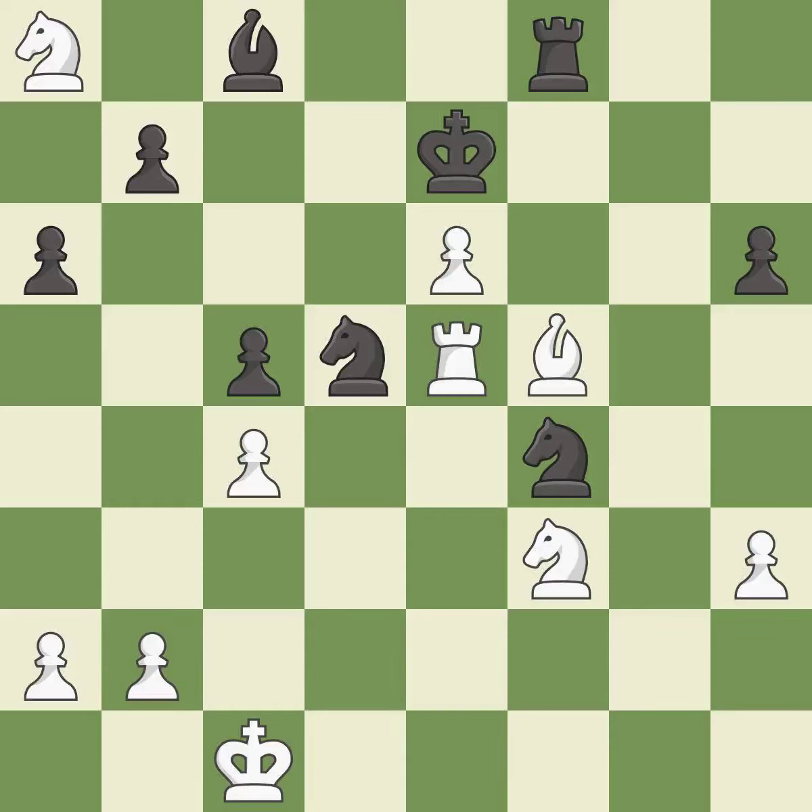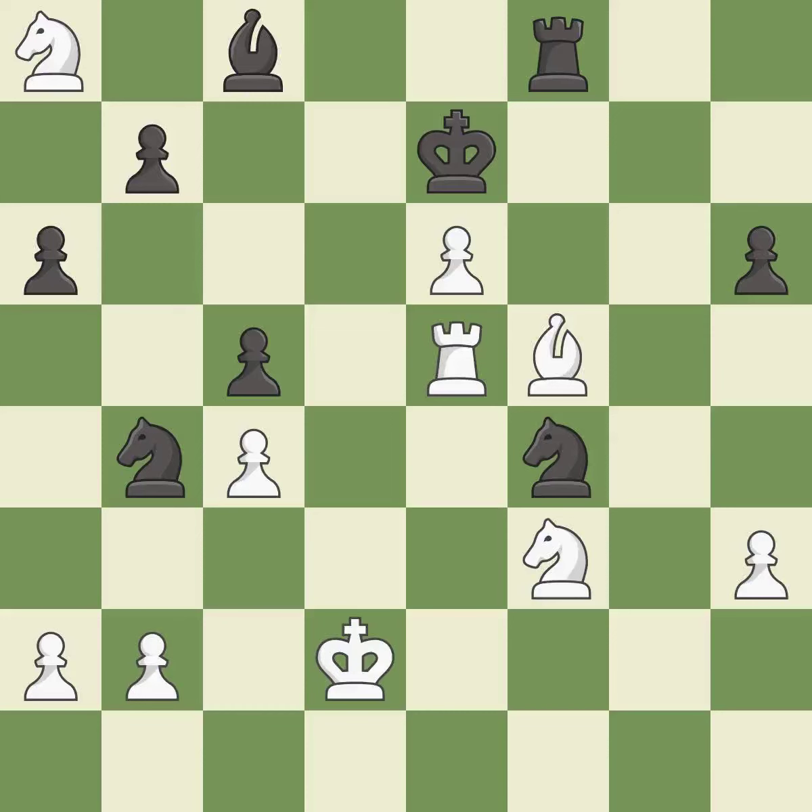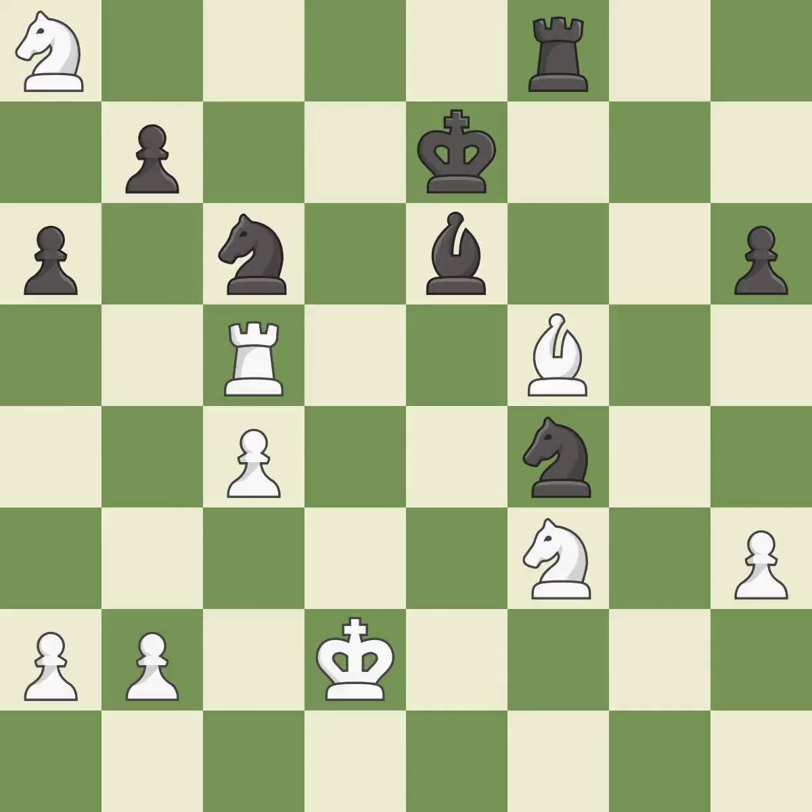This lets the opponent capture a pawn to win material. This allows the opponent to reveal an attack on a knight — it is a mistake. This threatens to fork pieces — it is an inaccuracy. This is the strongest option — it is best. This overlooks an opportunity to capture a vulnerable pawn — it is an inaccuracy. This misses an opportunity to threaten winning a knight, and permits the opponent to win a tempo by threatening a rook — it is a mistake. Capturing that pawn wins material — it is excellent. This wins time by threatening a knight and forcing it to move away — it is best. This wins a bishop — it is best.